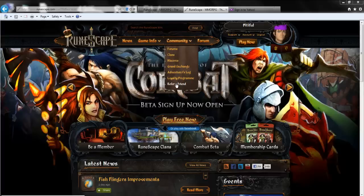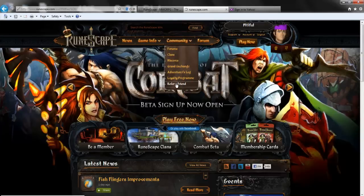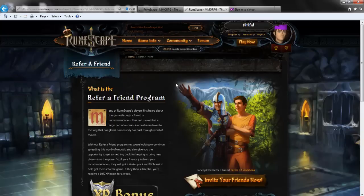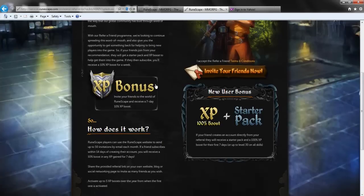First you want to go to Community, go to Refer a Friend. One thing you should have already done before this video is made an email account - any email account that you wanted. You just need to make an email account so you can verify all the stuff.